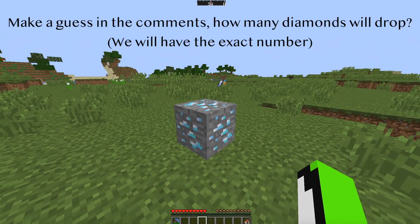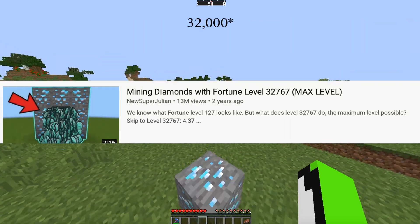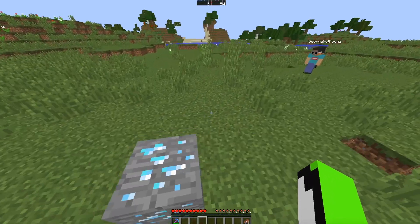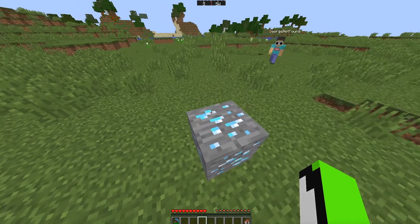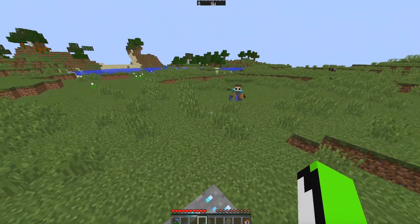The maximum enchant in Minecraft is technically 37,000. However, as a developer I know how to get around that, so this will be mining with a Fortune 200,000 pickaxe and we're gonna see what happens. We're gonna try and get a count on the diamonds.